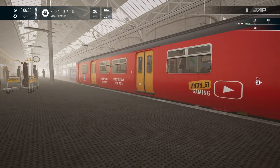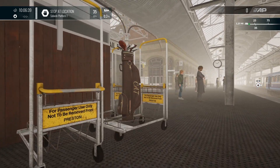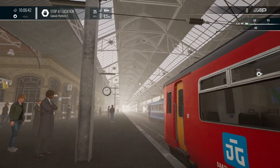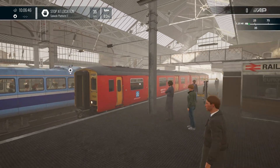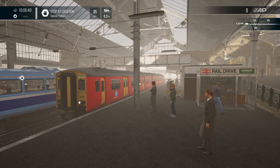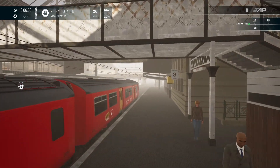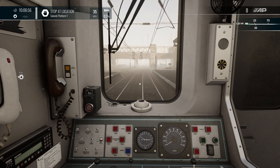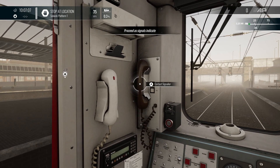So this is there on Creators Club - go and pick this up, I'm sure you're going to enjoy it. There's a collectible right there - I would need to be on foot to pick that up. We're all ready to go. I think we'll get underway. We've got a green light, so let's get the brakes off. Proceed as the signals indicate.